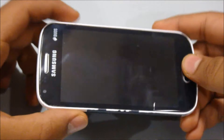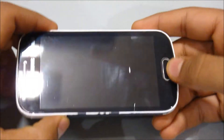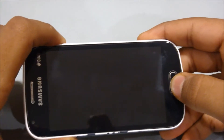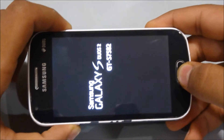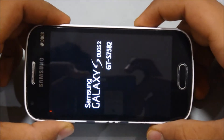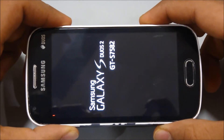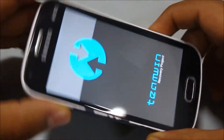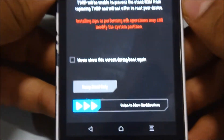First of all, as we all know, we need to go into recovery mode. Just quickly go there by pressing the volume up button, the home button, and the power key. You should have TWRP recovery installed — links are in the description. If you don't have TWRP installed, you can refer to the link and see my video.